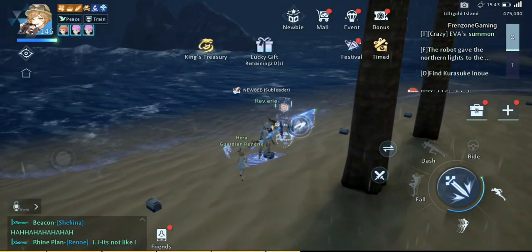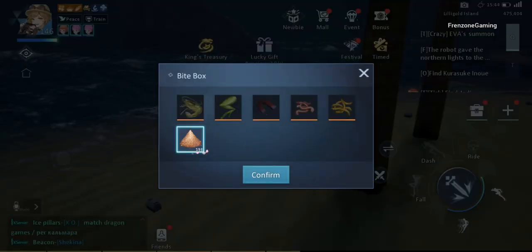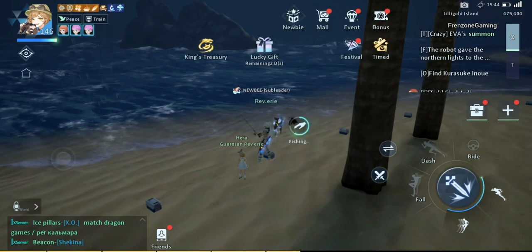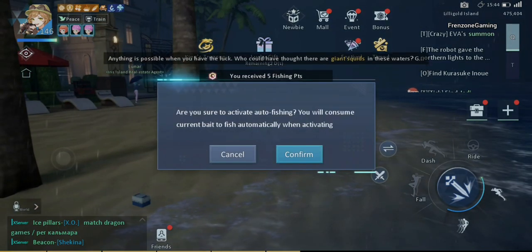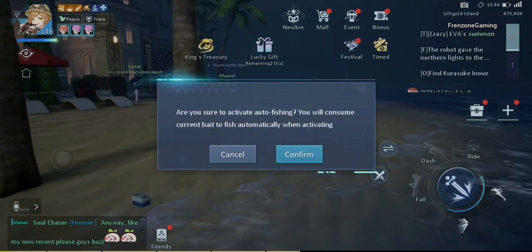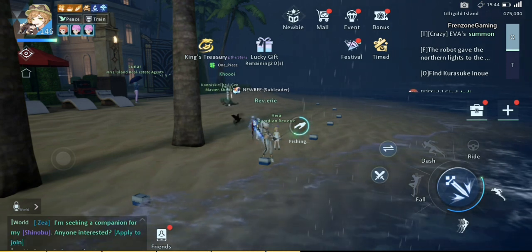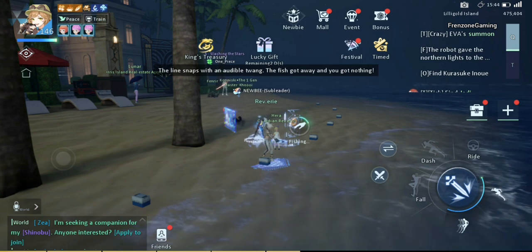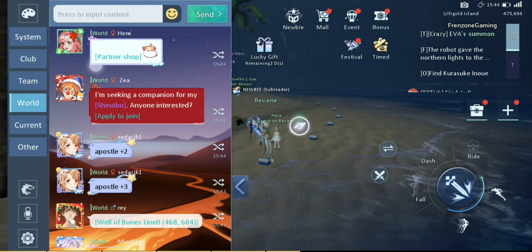Once you get to the fishing point, tap on Fishing, select the bait you want to use, and that's it. Don't rush to go AFK yet, because after the first fishing attempt there will be a prompt — just confirm it, and then you can go AFK for the remainder of the 15 minutes.